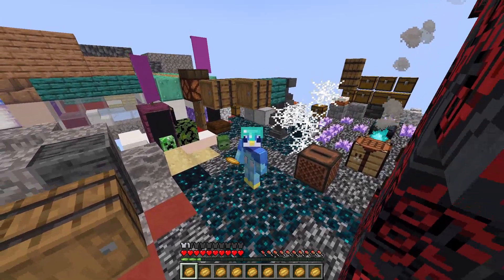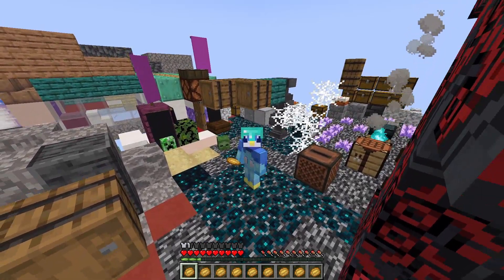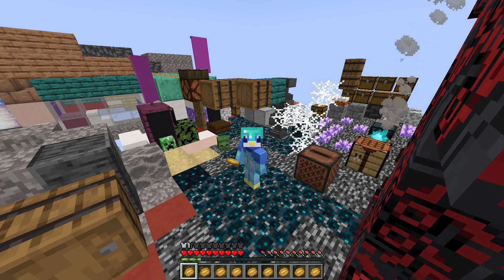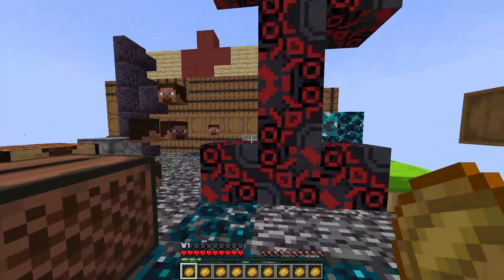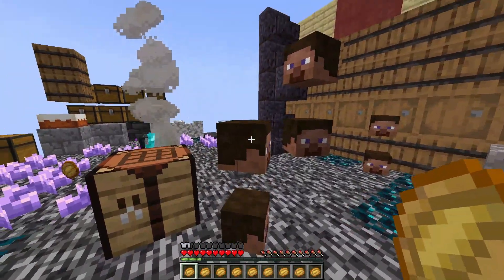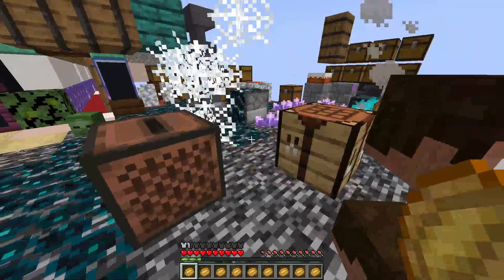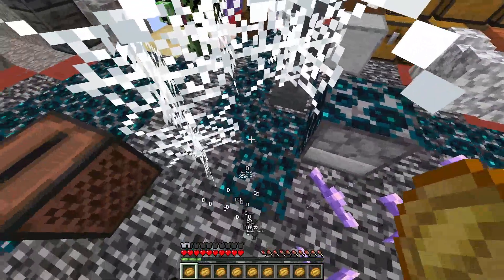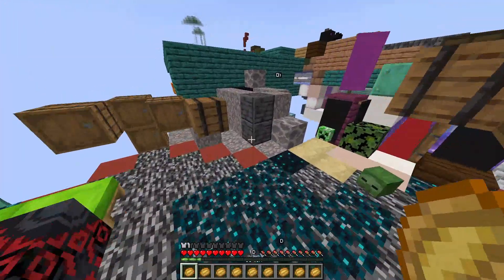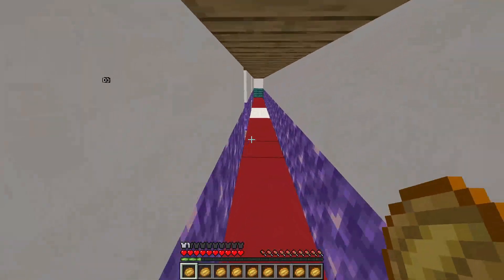Welcome back to another BobTube video. Today we're on the randomizer and I've got something really exciting to show you. As you can see, this is my base — it looks super chaotic because the organization is horrible. There are random floating player heads, barrier blocks, baked potatoes everywhere, and also cobwebs.